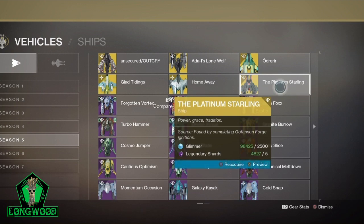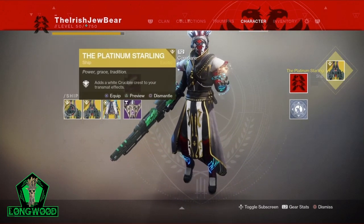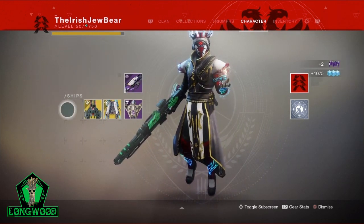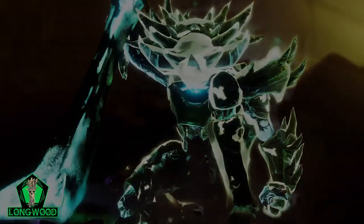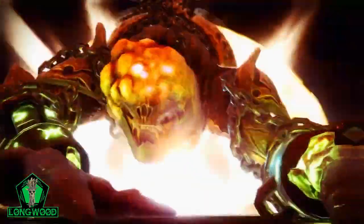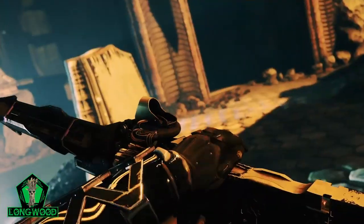Once you have acquired this bad boy, the cool thing is that it only costs 2500 glimmer and only five radiant shards. When you dismantle it, you get a substantial amount back — two shards back, so a cost of only three shards, but 4075 glimmer back. That's an increase of 1575 glimmer for doing nothing but buying a ship and dismantling it. I'm not sure this is a well-known thing, but get on it. This has been your friendly neighborhood Longwood, wishing you all happy hunting.